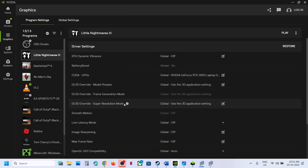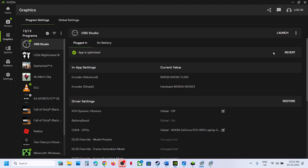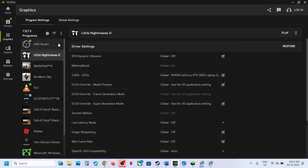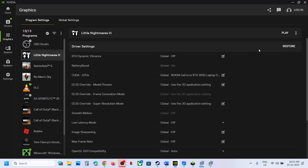You can also go to Settings. If you see an Optimize option, you can click Optimize. Select Little Nightmares 3 and then optimize it and check. If it is already optimized, in that case you can revert the optimization, then relaunch the game and check.